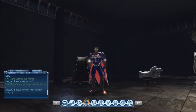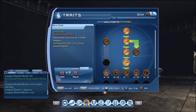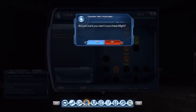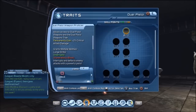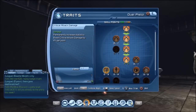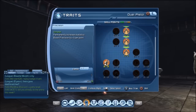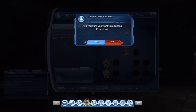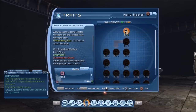Coming down to the bow, I'm speccing into the might innate. Then coming down to get the extra precision. Going down to dual pistols — picking up the extra crit chance, then the extra precision. We're at 97 skill points left so far, we're doing good. May actually have some extras left over — we'll see.